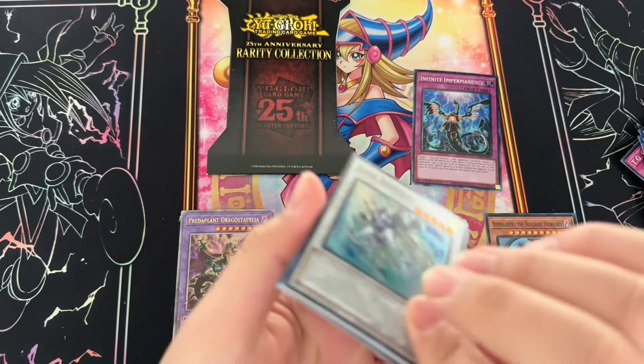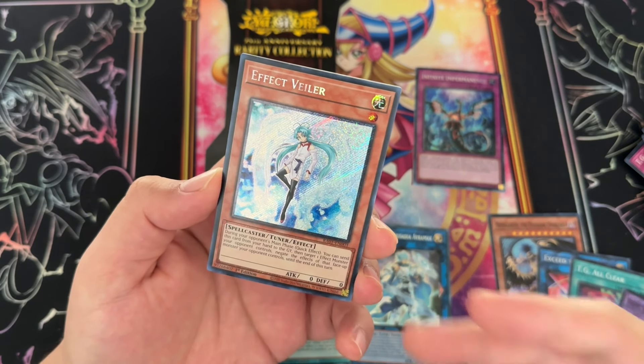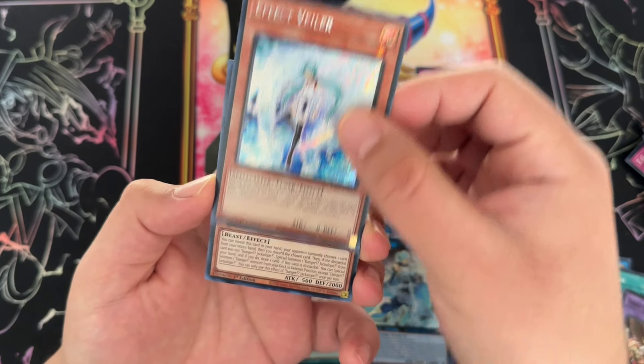We got Junk Speeder and an Effect Veiler — this is actually a platinum secret! I've already pulled one of those, which is crazy. It's not the worst pull because people are buying this card out as a secret rare — it's like a five-dollar card. As a platinum secret I'm assuming it's about five to ten bucks, but I'll take it. Platinum secret rares have the same pull rates as quarter century rares; people just like the shiny stuff more. Personally I like this more, but maybe I'm just weird.